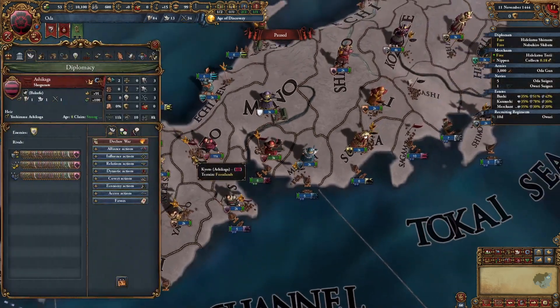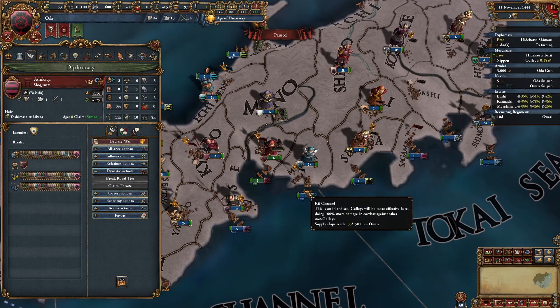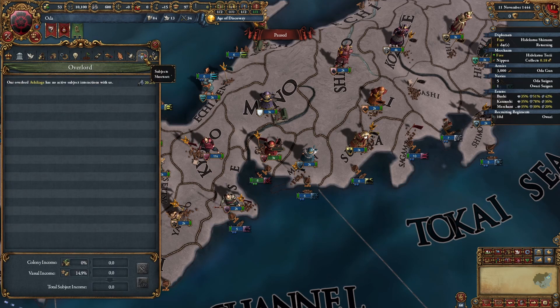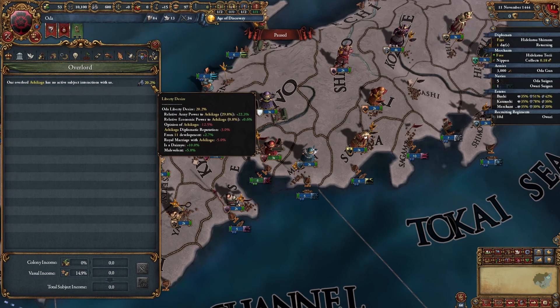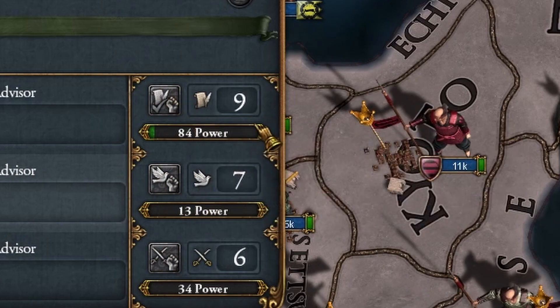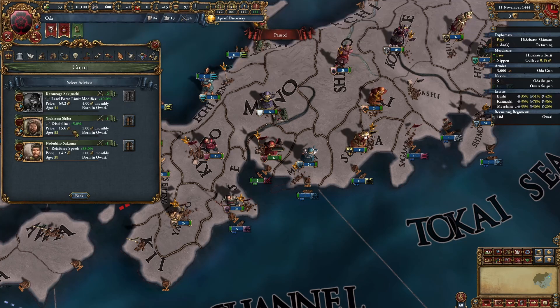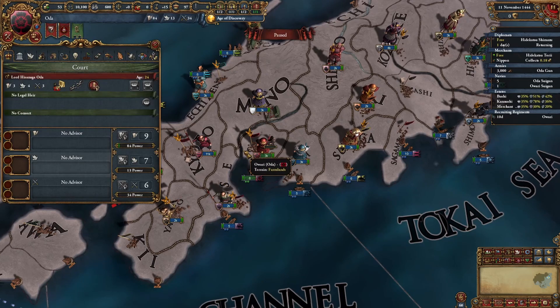I'll try to keep good relations with the emperor as long as possible — royal marriage and improve relations — so he doesn't force peace on me early. There's a chance you can get over 50 liberty desire and then he can't force peace anymore, but he will actively try to keep you below. Very important: do an admin focus. You'll be coring so much land here. Normally I prefer a balanced focus early, but not this time.